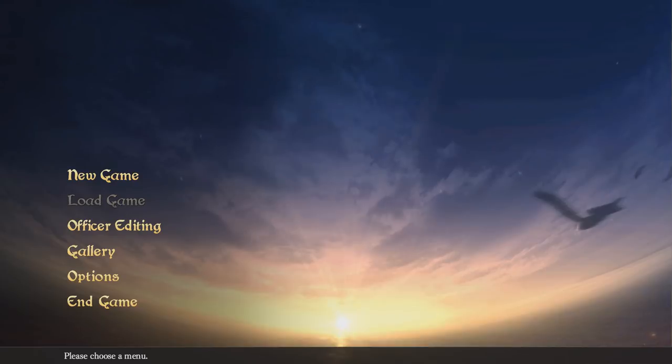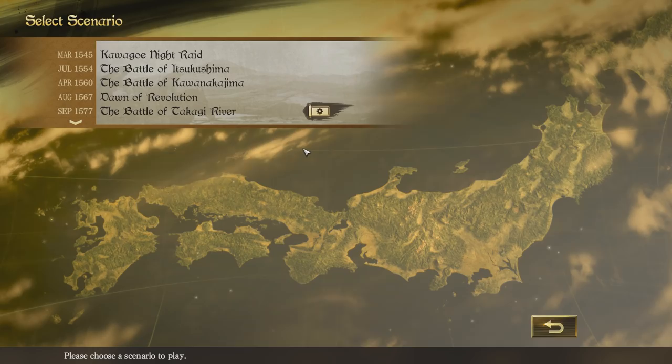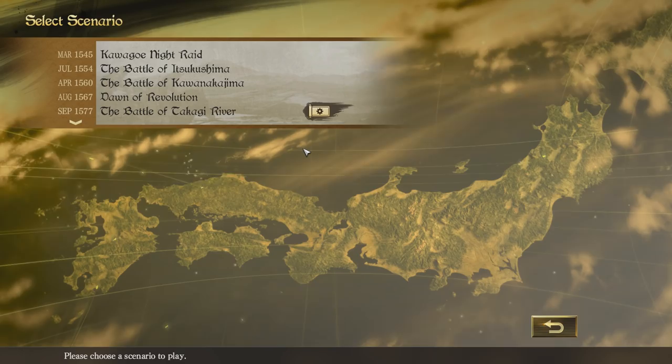Hello everyone and welcome to Nobunaga's Ambition Taishi. This is a sponsored video by Koei Tecmo. I was approached recently and asked if I wanted to try out the game and I said yes. If you're not familiar with this series, it's essentially a strategy game set in the warring states period in Japan. In it you control a nation just like many other strategy games, and there are different periods that you can fight in and try to change the course of history.